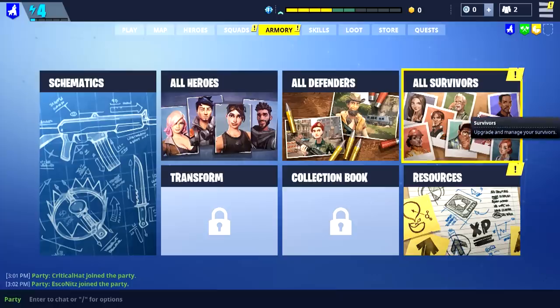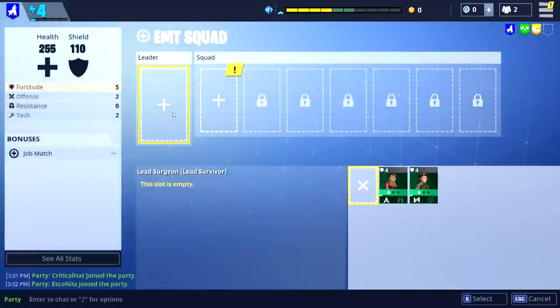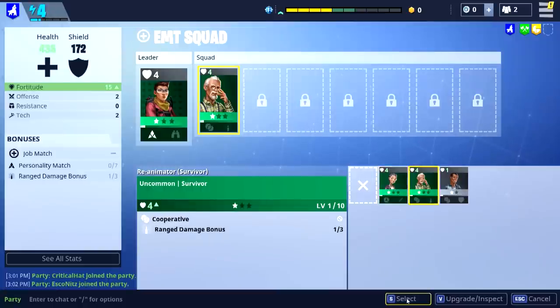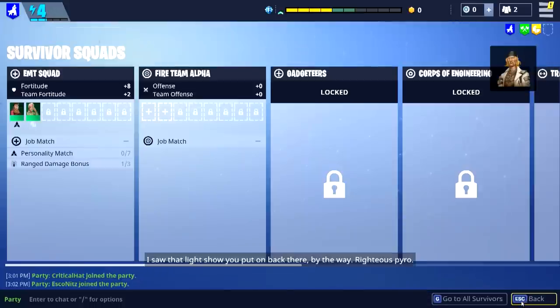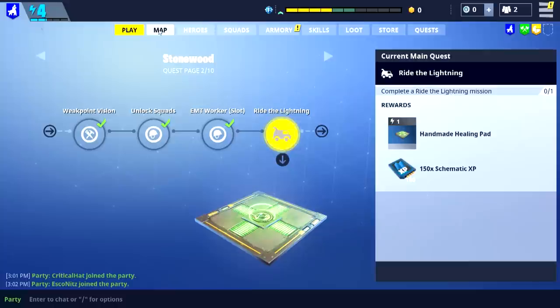Schematics are new stuff, survivors are new resources. Survivor squads, defender squads — wow, you've got a lot of survivors. We've got these two: Explorer and Adventurous. Selecting them gives melee damage bonus, range damage bonus, health bonus. This guy gets more health — it's kind of a customizable base-building thing. All right, we should be able to go into Crit's round now. Ride the Lightning will be our next map, but we gotta do Crit's first to catch him up.